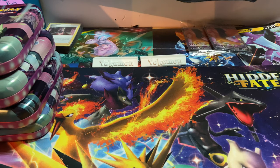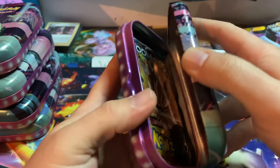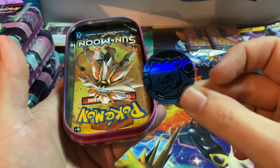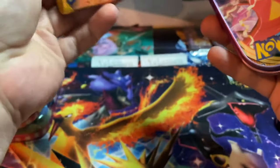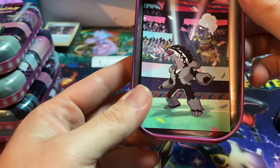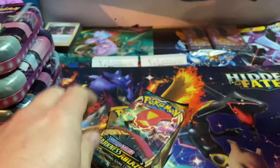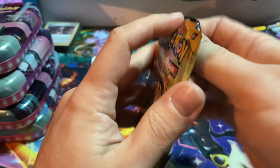The first tin I'm starting off with is Obstagoon. That was surprisingly easy to pop open! We got a nice Blastoise coin in this one, and there are two packs - Sun and Moon base and Darkness Ablaze - and then you always get that lovely little character card in there, but I'm not gonna bother taking that out.